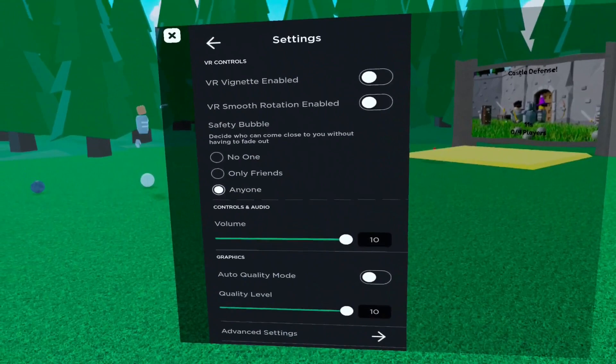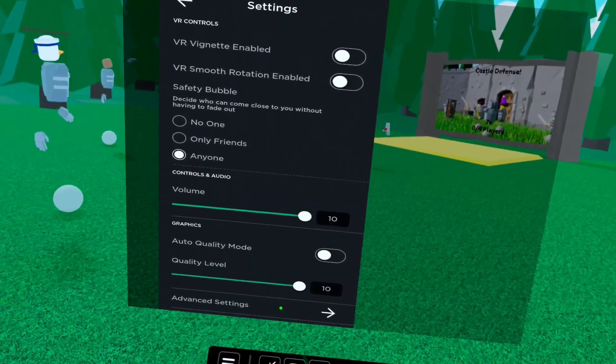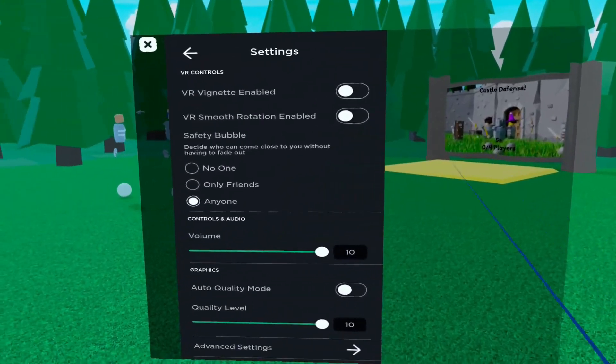Now, if the quality level for the graphics doesn't quite work, you can change it — scale it down if you want. But start with a 10, go for the gusto.